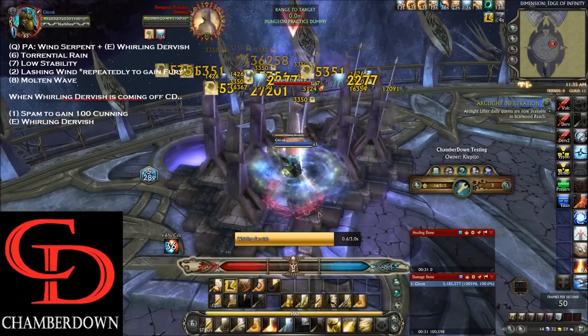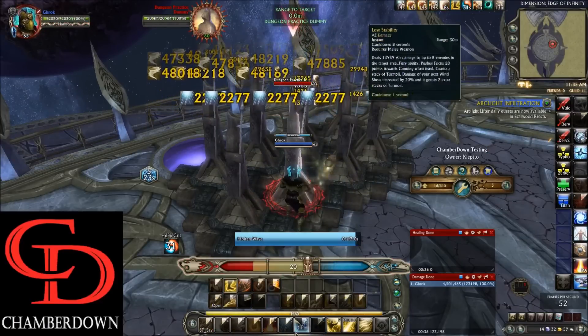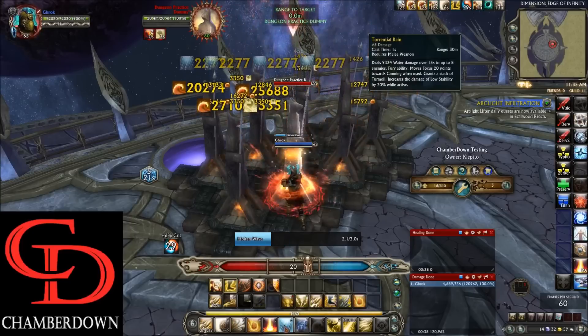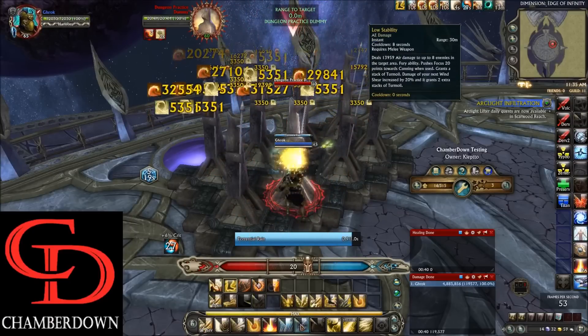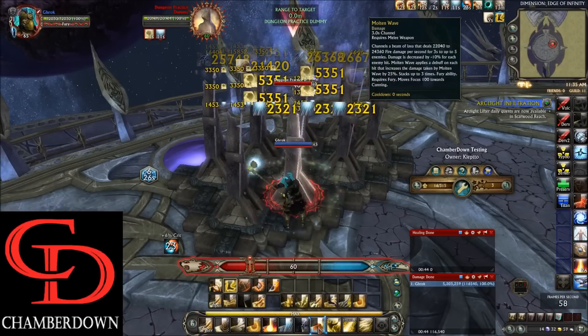Swap to Earth abilities to make sure you have enough for your Whirling Dervish, use Whirling Dervish, then keep going with Lashing Wind to get back to Molten Wave. Torrential Rain is back up, so use that followed by Low Stability, then back to Lashing Wind to generate more Fury for Molten Wave.